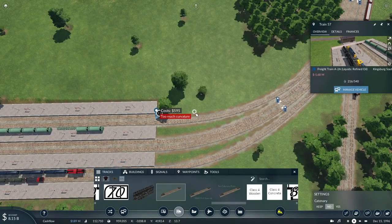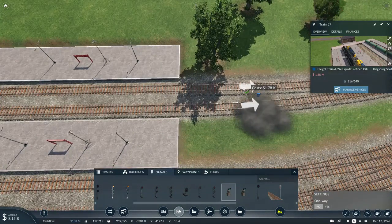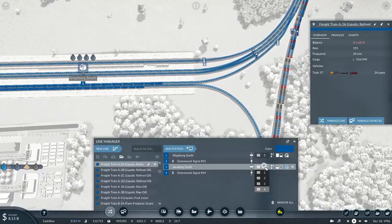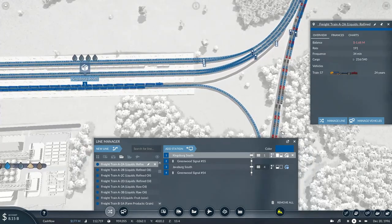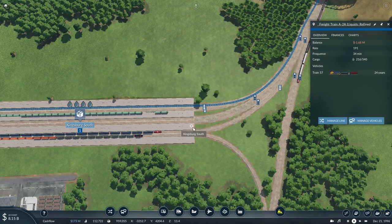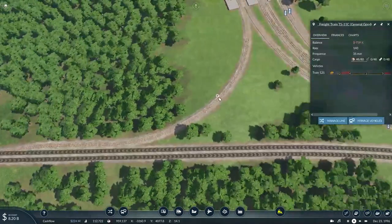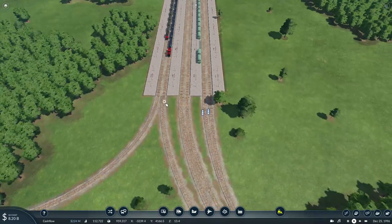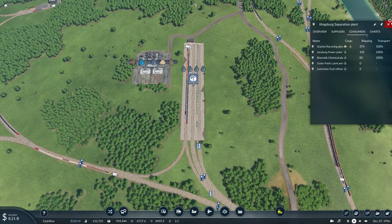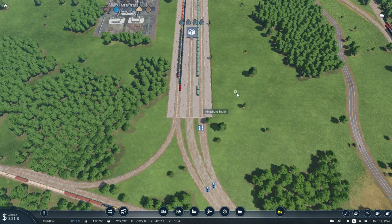This train of refined oil will have to go off of this track instead. I don't understand why this freight train can't basically get into the yard. I just realized I didn't even need to build that extra platform. Well, I can at least set up another train to pick up oil and take it to the lubricants factory near Cedar Point — that would be quite a thing.